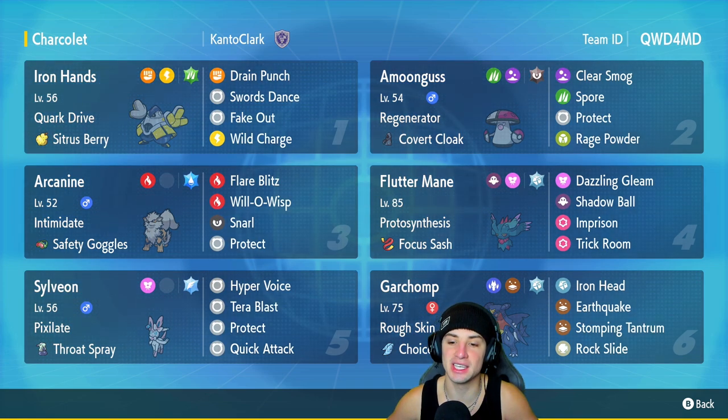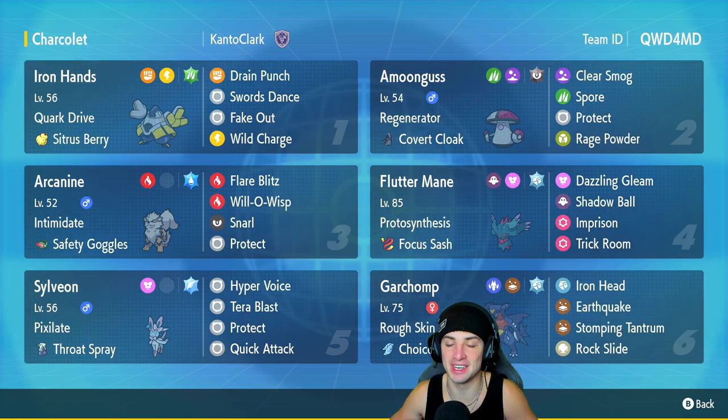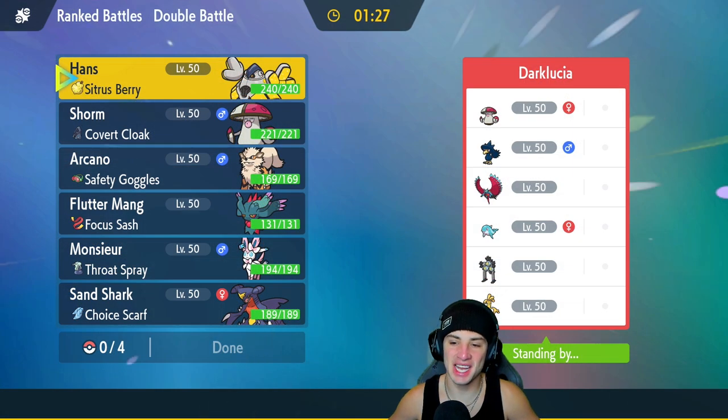Final Pokémon on today's team is going to be Garchomp. Since Series 2 kind of came out you've been seeing less and less of Garchomp, but this one is looking really good. It's got the Choice Scarf so it can outspeed most, a great Tera type of Steel, Rough Skin as its ability, and a great move set with Iron Head, Earthquake, Stomping Tantrum, and Rock Slide. Rental code is at the top right corner — let's hop on the ranked double ladder!